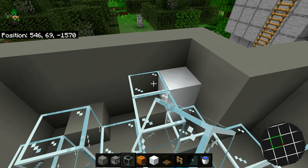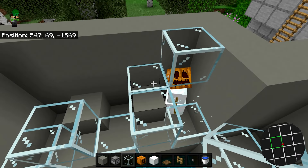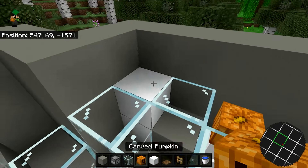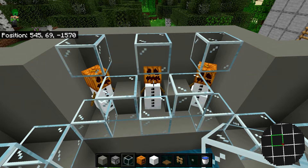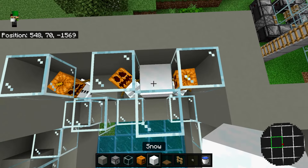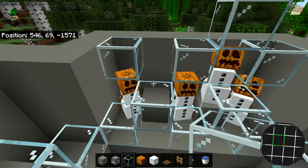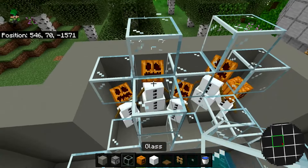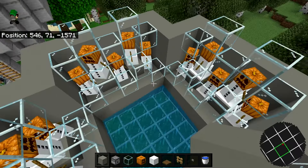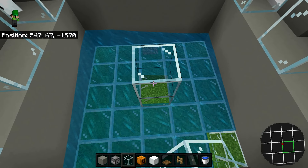Now that we have the wall surrounding our farm, we can put in the snow golems. Grab your snow block and place two of them right here. Before we place the pumpkin, you're going to want to first place some temporary blocks around here so that our snow golem doesn't escape. Then place the pumpkin. Once you've done that, place in the roof, which can be a solid or glass block. Then remove the temporary blocks. Repeat the same steps for the remaining snow golems — place a temporary block, grab your snow blocks, place two of them, then the pumpkin, place a roof, and remove the temporary blocks.